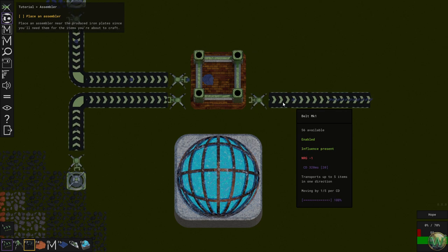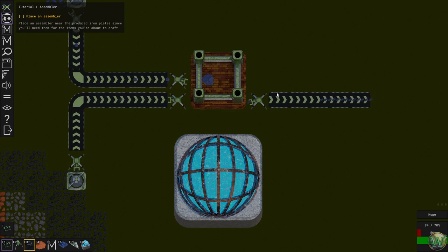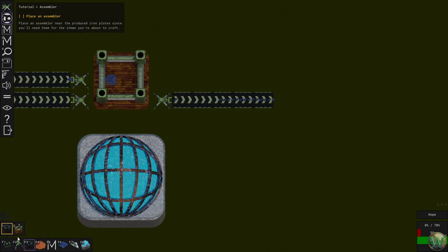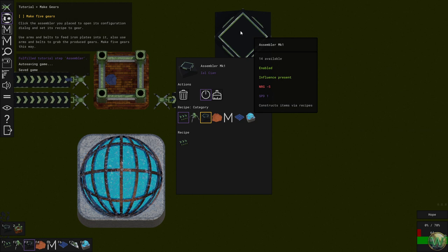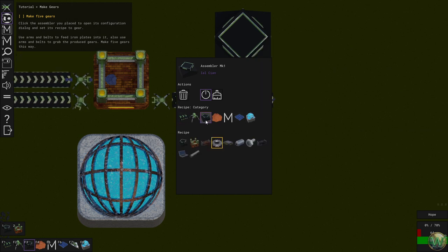The belts tick one position every 320 milliseconds, and there are five positions on a belt, so 5 times 320 is 1,600 — that's 1.6 seconds per tile. Place an assembler near the produced iron plates, since you'll need them for the items you're about to craft.